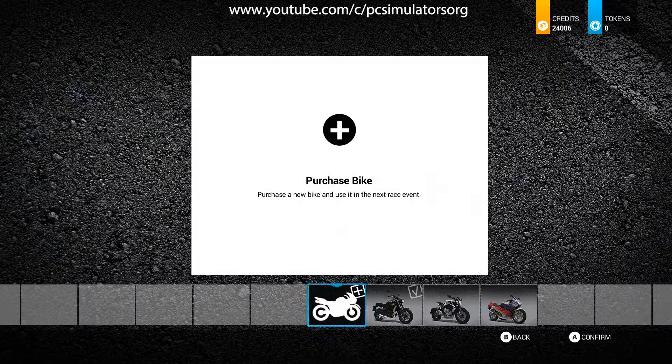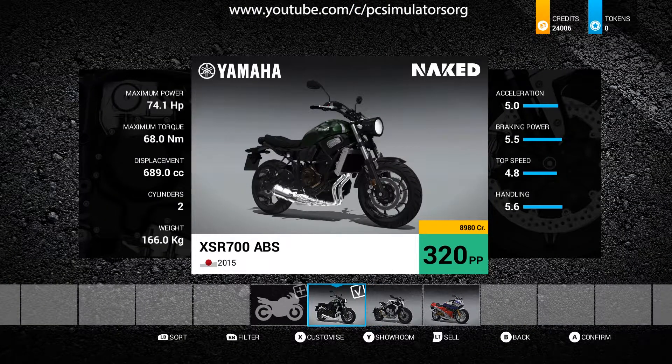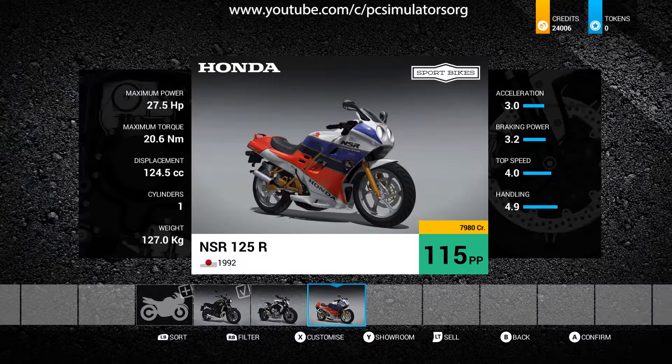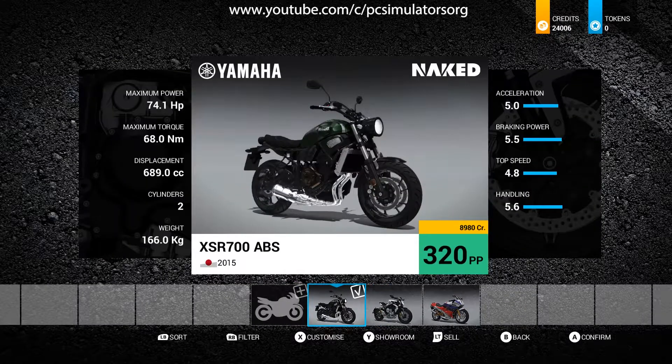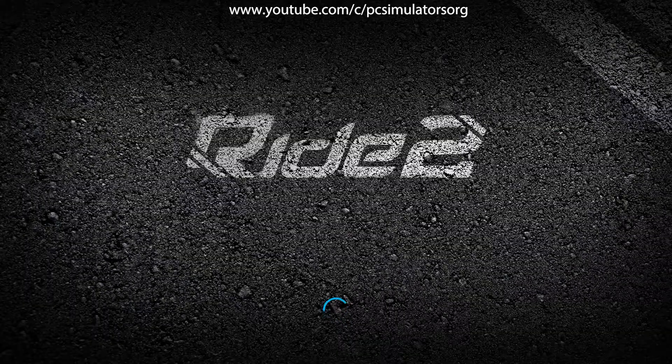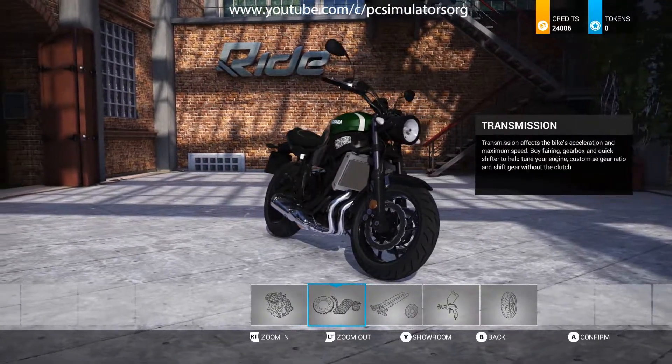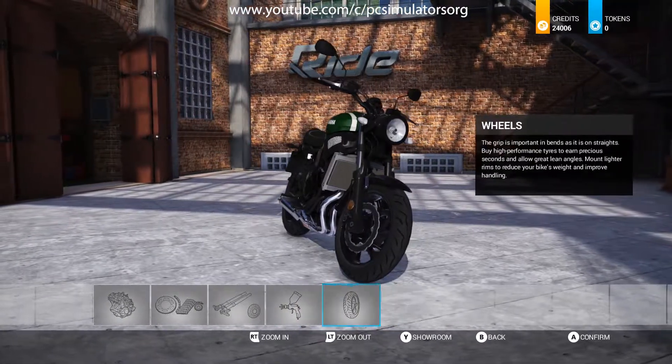In the garage you can purchase bikes if you've got enough money. In the top right corner you have 2,400 credits and zero tokens. The price for this particular bike is 8,980 credits, so we could purchase that one. You can also click on a bike you've already purchased and go in to change the transmission, engine, brakes, and more.